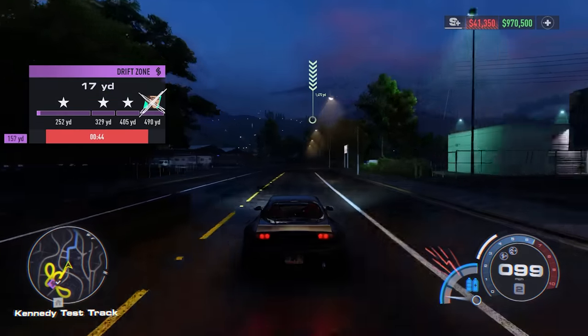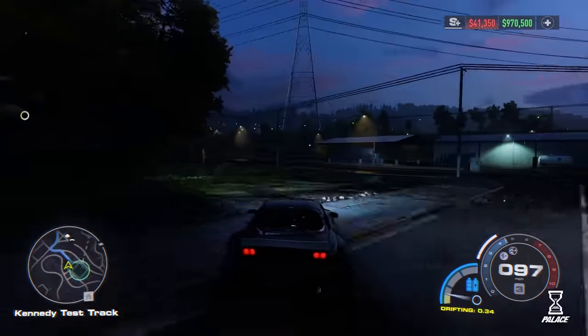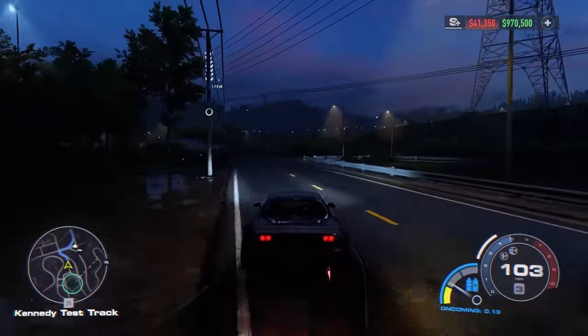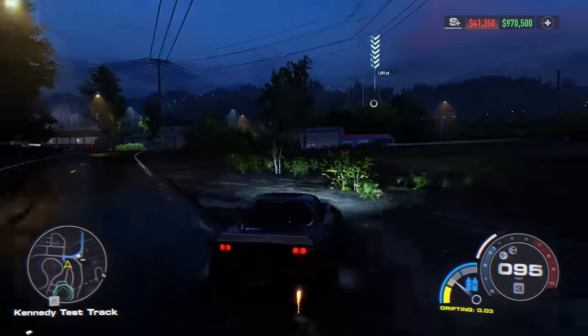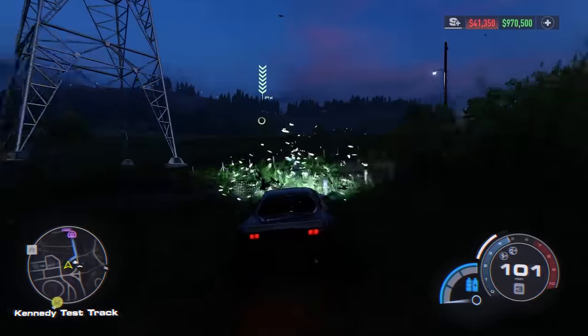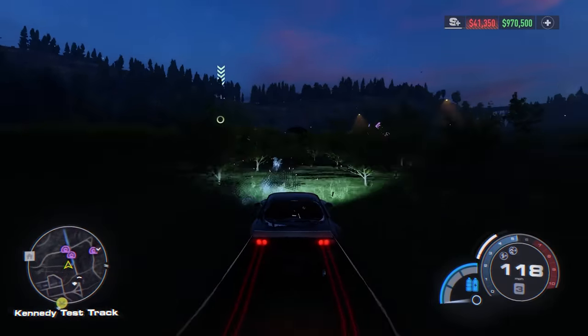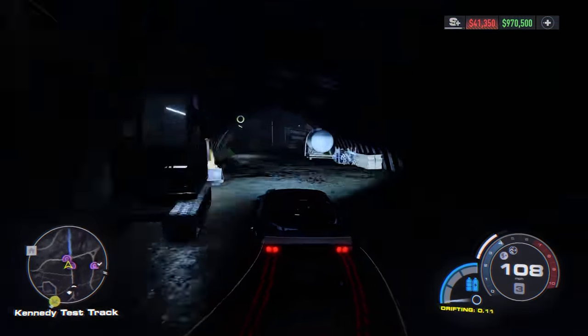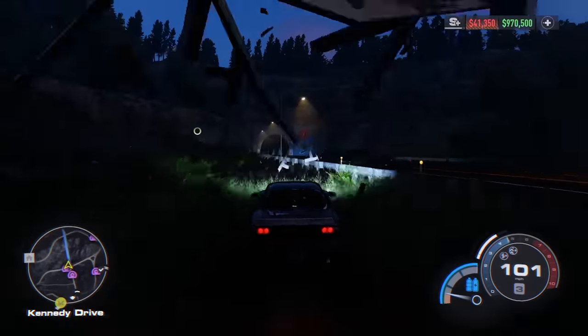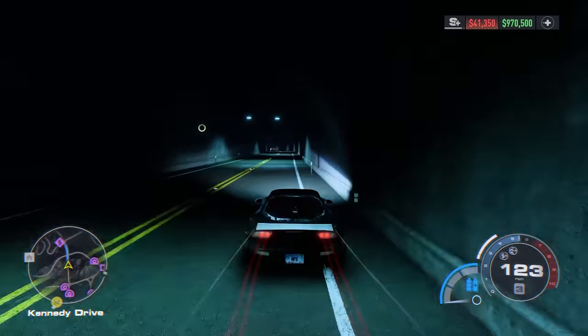Let's get into this one. As most of you watching this know, drifting in Need for Speed Unbound is, well, weird. This video isn't going to show you how to make it normal either — I haven't figured that out yet. But it is going to show you how to easily beat the rivals and get 3 stars on all the drift sections around the map with a technique that looks really stupid, admittedly. But it works really, really well. Trust me, this is going to look ridiculous.